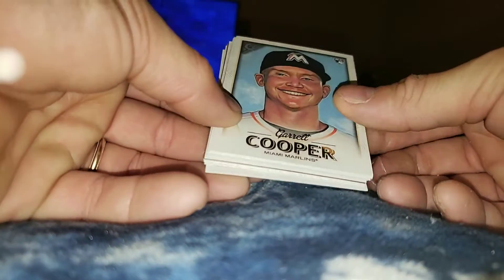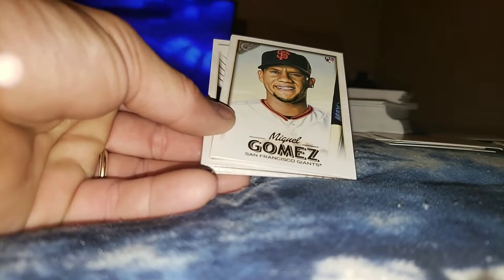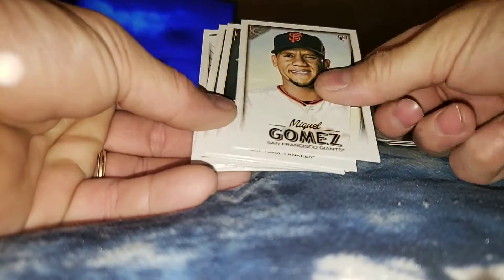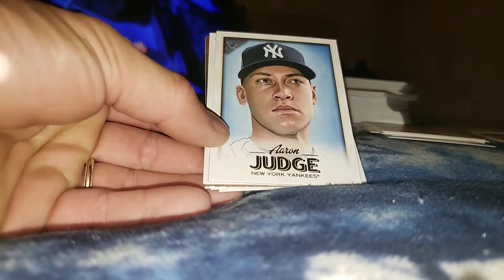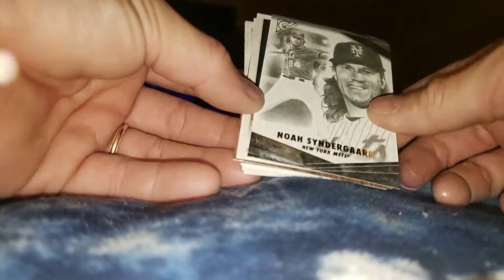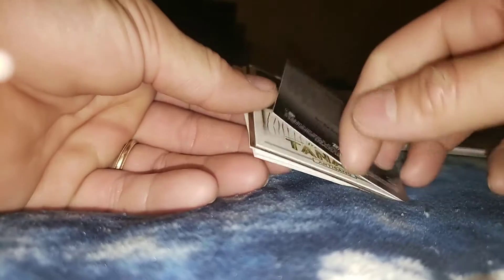Garrett Cooper rookie card, Trea Turner — nice card. Miguel Gomez rookie card. Lind Fraser rookie card, Aaron Judge — big face Judge. And we got a — let's just say masterpiece. Noah Syndergaard, New York Mets.